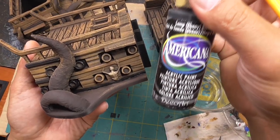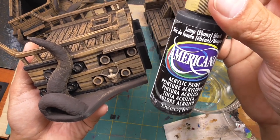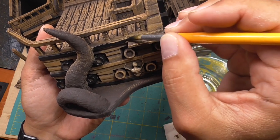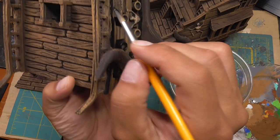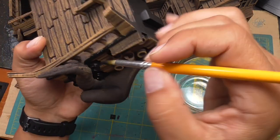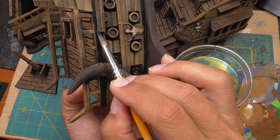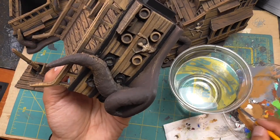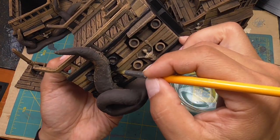I'm grabbing some black — lamp ebony black from Americana — and basically doing the trim work, which are theoretically metal bands that run along the side of the boat. There are three of them: one down here, one up here, and one right in the middle.